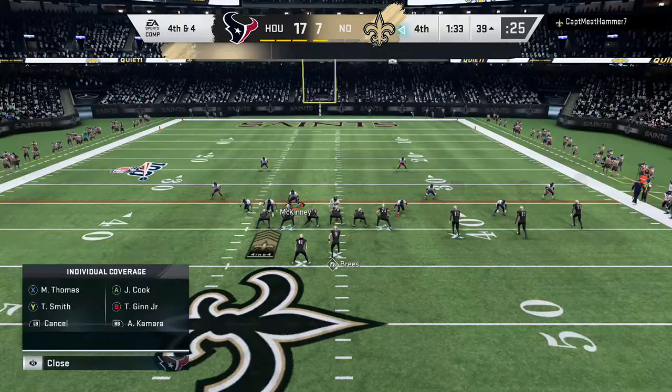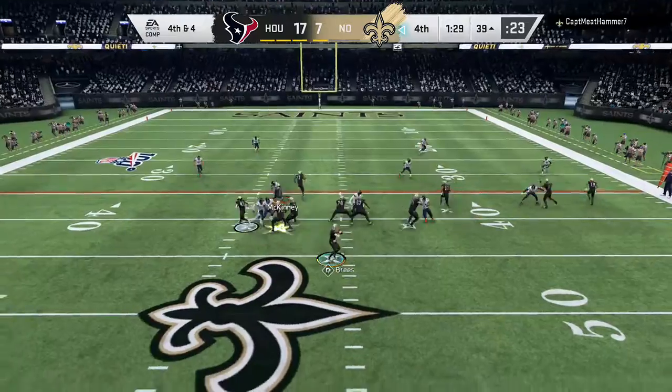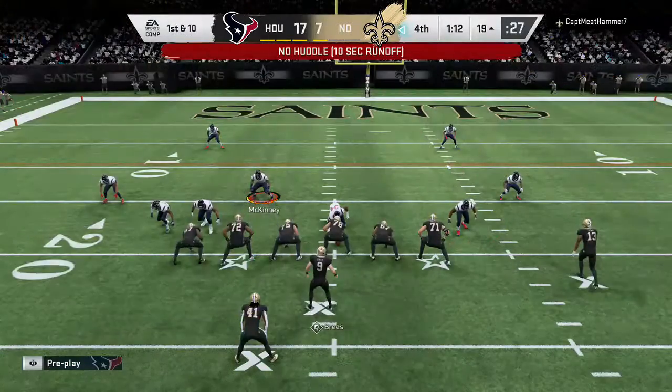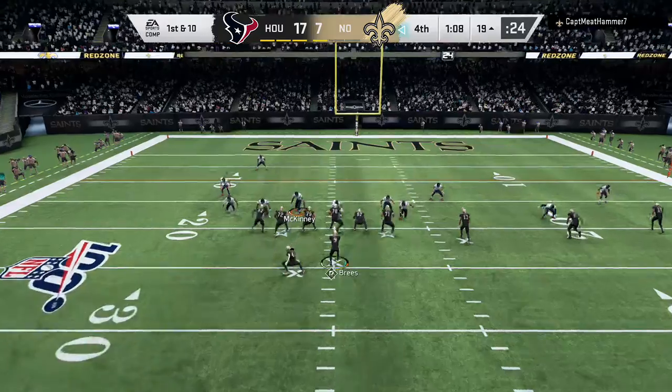Fourth down. Brees to throw for it on four, and he finds Cook. Inside the 20 before he's brought down. They keep the game alive, at least for the moment, as it's a first down.